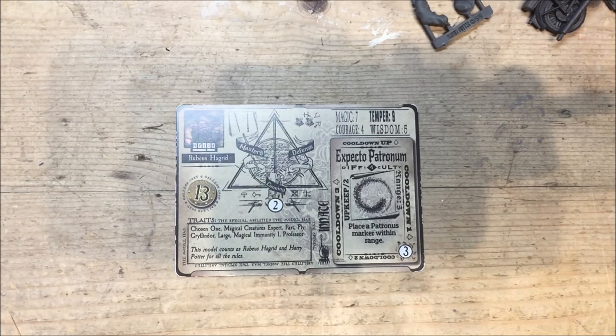And then you've got Fly, which treats difficult and impassable terrain as open terrain, so that speeds things up as well. The Gryffindor trait — I'm not entirely sure on that because I haven't read the card from the Chamber of Secrets Chronicles box yet, but I'm sure that makes an impact. And Large — that more or less doubles the damage, so it's harder to kill, and it also gives you another two movement. So we're looking at movement of seven, which is pretty good. This is quite mobile.